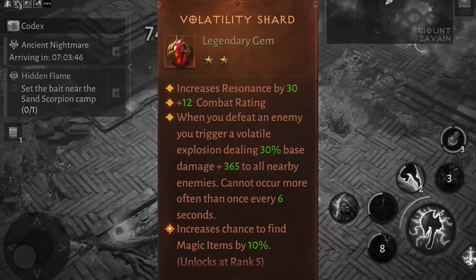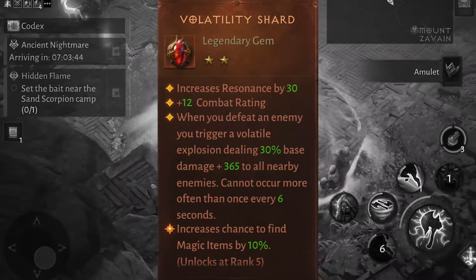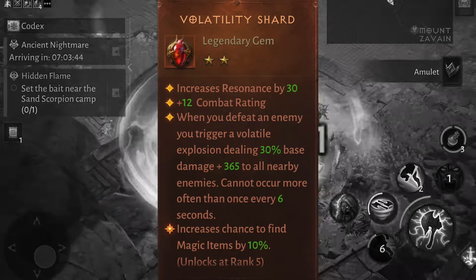Volatility Shard causes an explosion whenever an enemy dies, and this effect can occur every six seconds — we want a short cooldown on this effect. Igneous Scorn has a similar effect: it also causes an explosion, but it happens whenever we do a critical hit. So this is also a DoT activator.